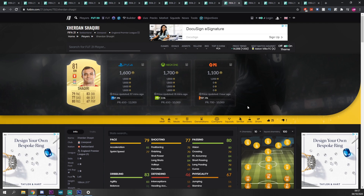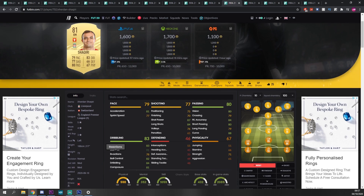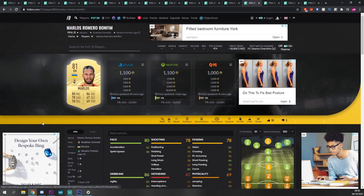Next, Shaqiri — the first five-star skiller on this list. The main reason I've included him is because people like me do like to skill. Five-star skills with four-star weak foot, dribbling is good as you'd expect. Five foot seven, so he's one of the meta players from last year — whether he fits the meta this year I'm not sure yet. His pace isn't the best, shooting is fairly average, finishing isn't the best, but passing is good. So he's playing more of a Taliska role — dropping in at CAM and playing through balls to your players up front. He can beat a man with skills and great dribbling, but after that he'll have to lay the ball off.